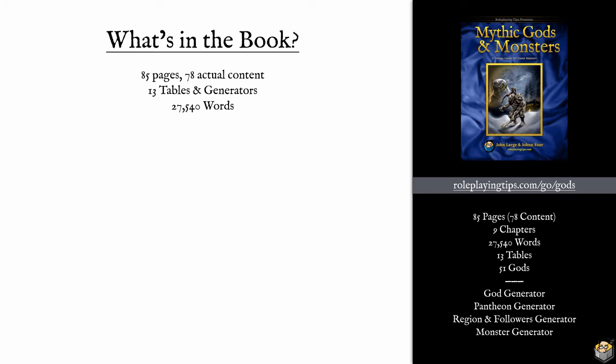So what's in the book? It's 85 pages — 78 of them are actual content once you subtract the cover, table of contents, and credits. You're getting 78 pages of GM information, education, and examples. You also get 13 tables and generators, and about 27,000 words. It has recipes on how to create gods, pantheons, religions and cults, followers, and monsters. You can go to any chapter and create things as standalone, or follow them in order for top-down design if you want something felt connected and thematic.